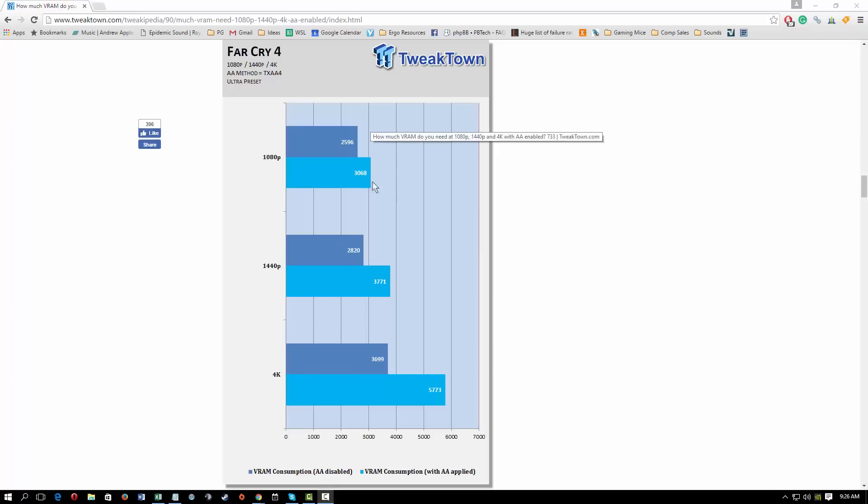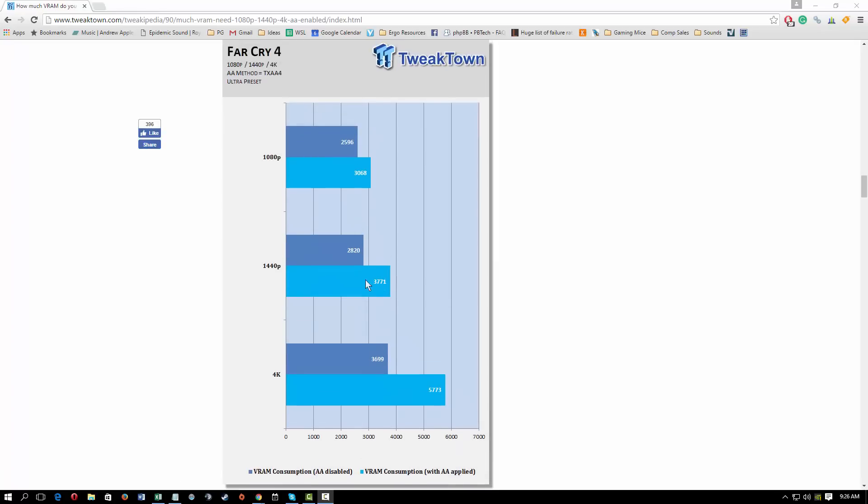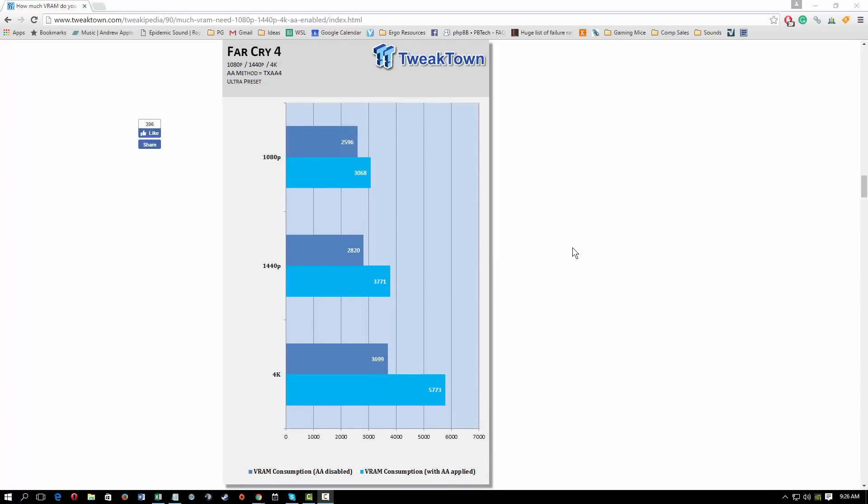Here you can see in 1080p and 1440p what we're most concerned about. With AA on, you're going to use up to 3 gigs on Far Cry 4, and in 1440p, you're going to use 3.7 gigs of VRAM. This tells us a lot — as we go up in resolution, we're going to use more VRAM, so that's important to remember.